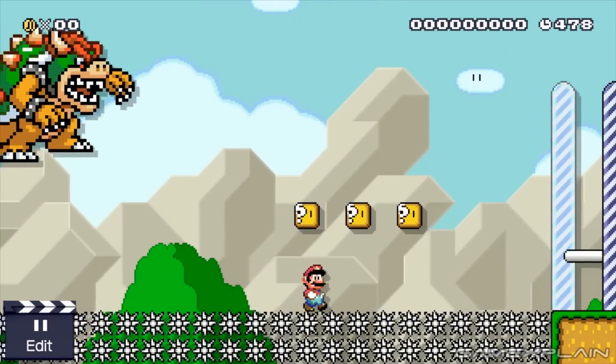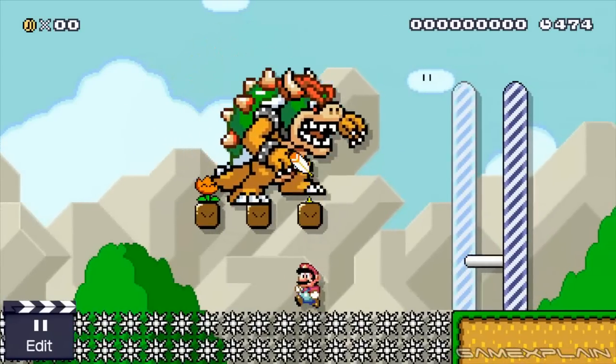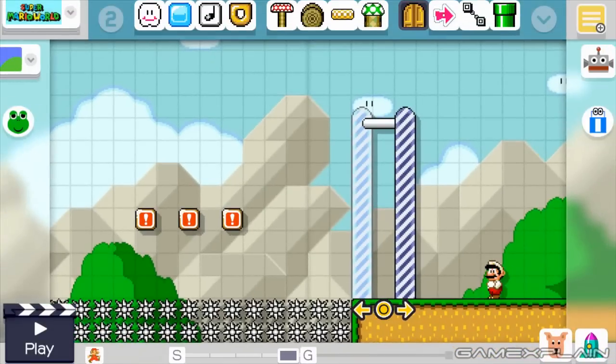Something else interesting about this trick is that power-ups don't work — you can't grab them anymore. Except for stars, which is hilarious because you don't need a star since you're already invincible. But that's kind of interesting. So there you go guys, that is the glitch. There might be some potential and interesting level designs here.